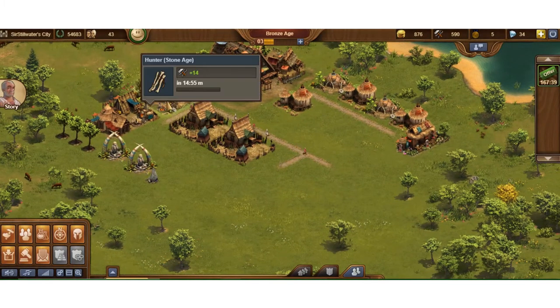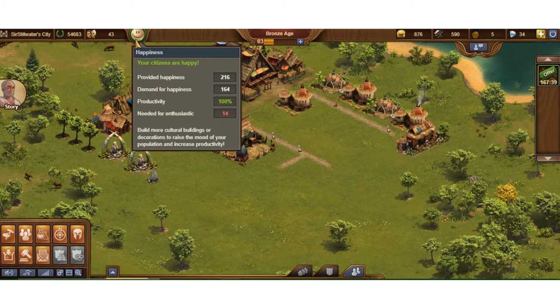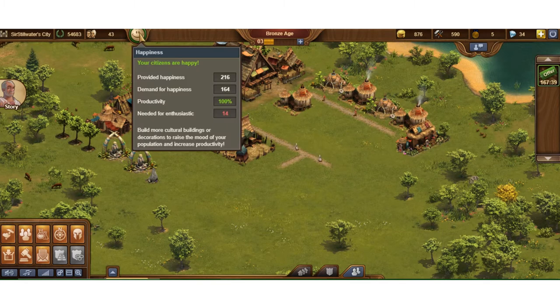Okay, so we've got two spear fighters, we've got some supplies, some coin production, and some happiness. We could use a little more happiness — I need enthusiasm — because I built these spear fighters and those spear fighters took my happiness. So now I'm getting 100% production, but I can get 120%. So why leave 20% on the table?